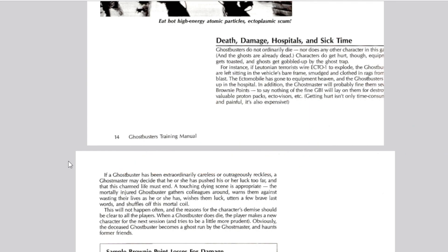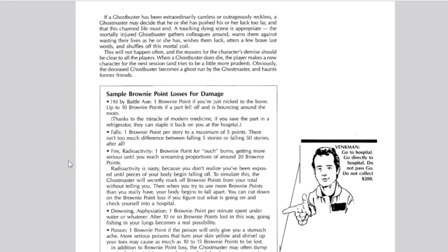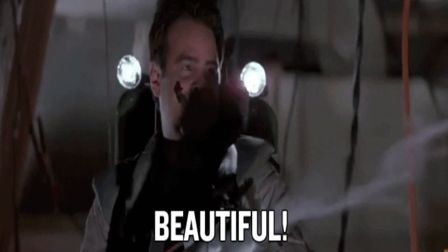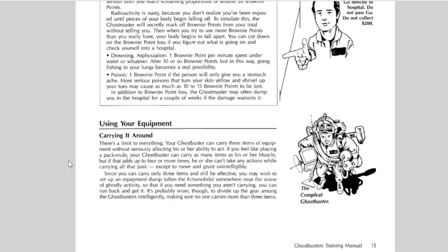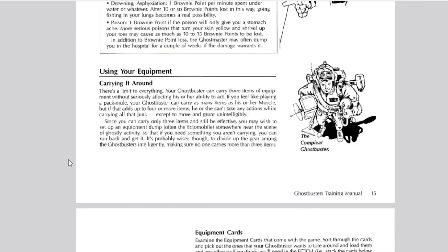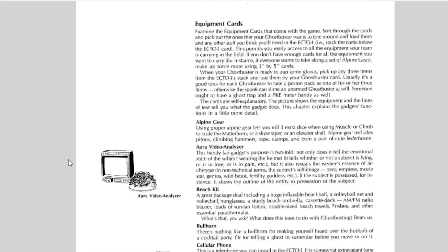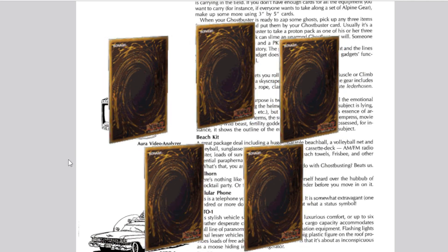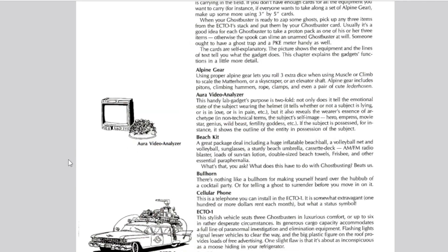Even for death, damage, hospitals, and sick time — you still gotta roll that Ghost Die. Now there's also using your equipment. The Ghostbusters have a plethora of equipment — proton packs, ecto scanner, the goggles for ghost vision. In the game they have equipment cards, like trading card packs, which you can use for various activities.